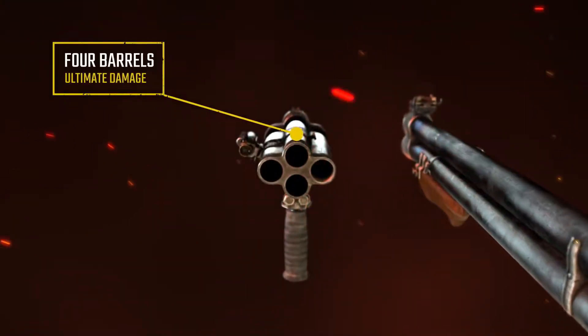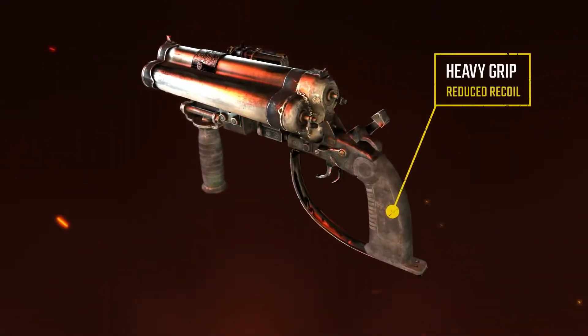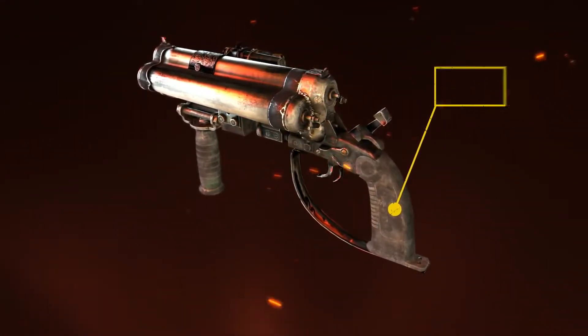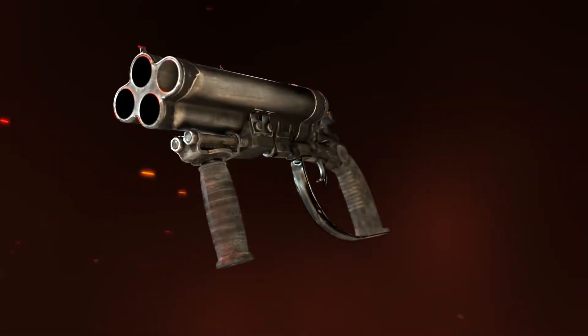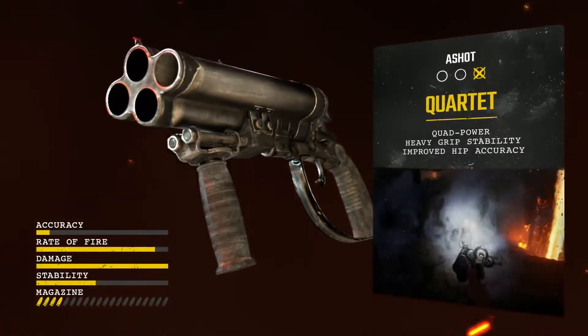Why settle for two barrels when you can have four? If you really want to stop a big mutant from attacking, a shot from two barrels simultaneously is what you need to ensure their death. It takes double the ammunition but solves problems in half the time.